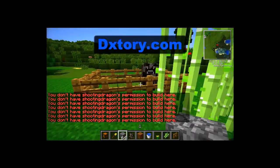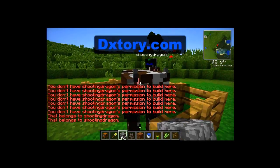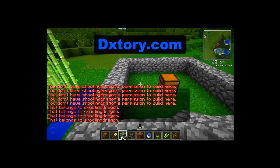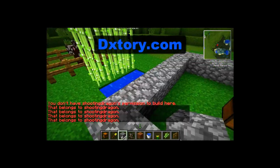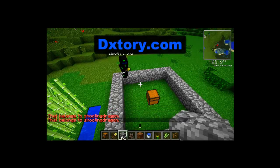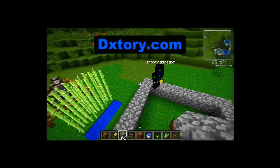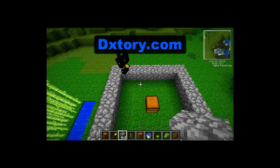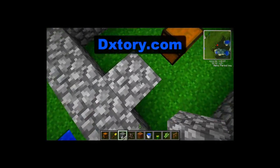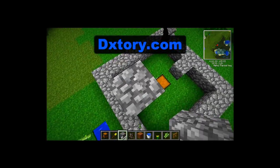Or if they come and try to kill your cows, they cannot either. If you do want somebody to build in your house, you can just allow them by using /trust and their name. Dragon will demonstrate — he will add me to his house. You guys can see now that I can build in his house because he has added me.